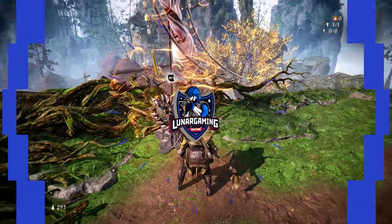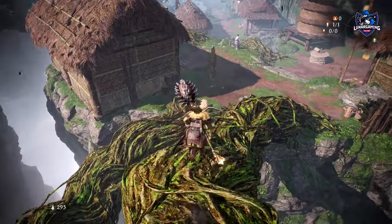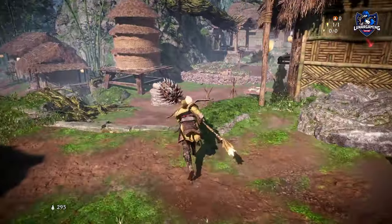The Hidden Village is kind of your base of operations in Wolong: Fallen Dynasty. You can find the blacksmith there and it's where you go to exchange collectibles for rewards.